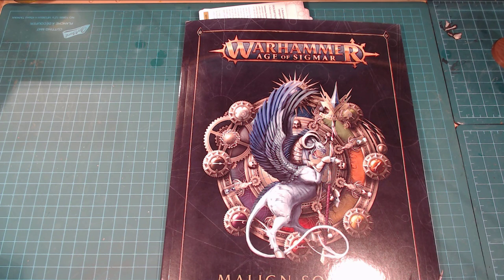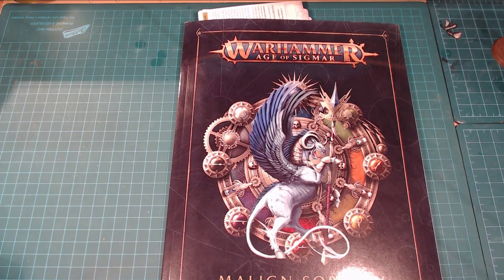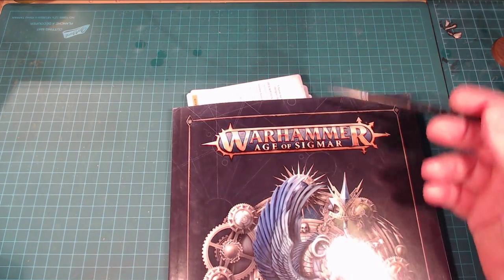The idea here is to kind of break the models and rules down and just see how it ends up looking. I'm going to take a look at the Malign Sorcery book — not spending a ton of time on it, but I wanted to cover what an endless spell is, since this is what we'll be playing with for the next little while.